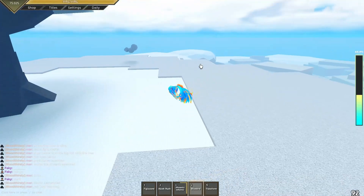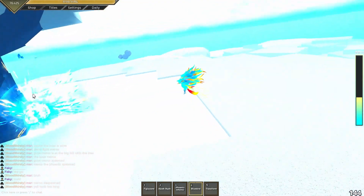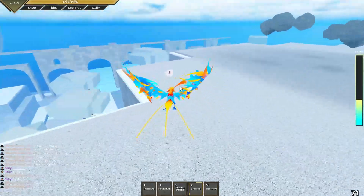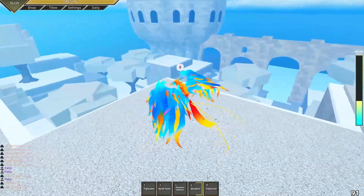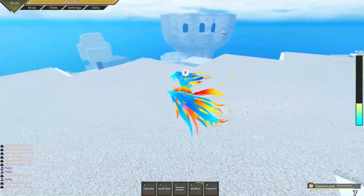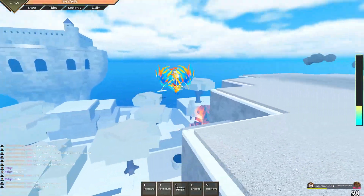Fourth move — Blue Bird — it still shoots the same thing except it shoots multiple: one, two, three, four, five — shoots out five beams. Also your passive regen as a phoenix — as you can see up here — it's pretty good.